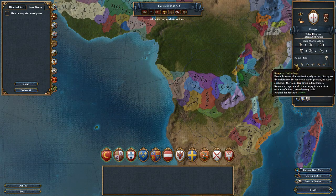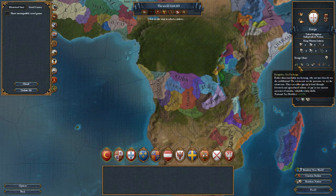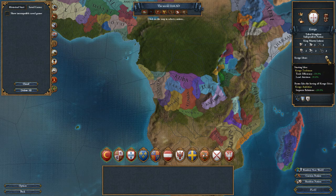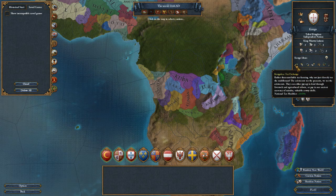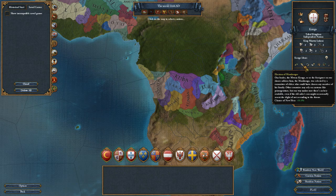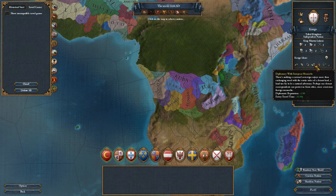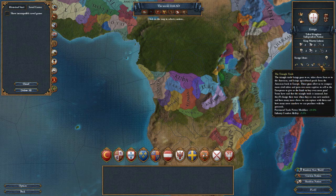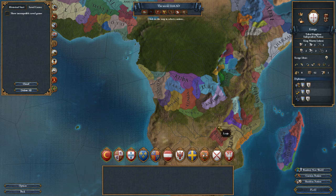Congo's national ideas: they start off with plus 10 trade efficiency and minus 20 land attrition, which is nice. Once they finish all their ideas they get improved relations plus 30. They start with a 2-3-2 leader, 10 national tax modifier, 50% chance of a new heir, minus 10 military tech cost, plus 1 diplo rep, provincial trade power modifier plus 10, and infantry combat ability plus 5%, production efficiency plus 10%.